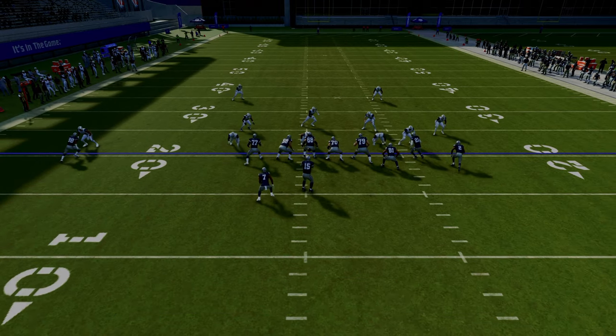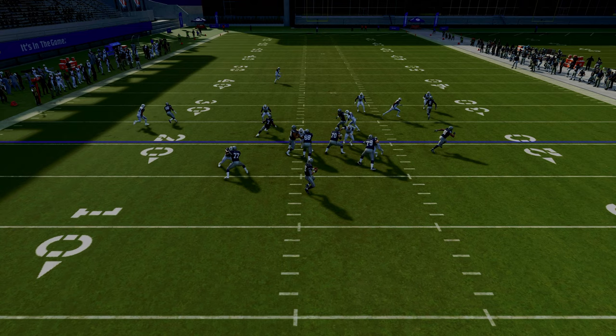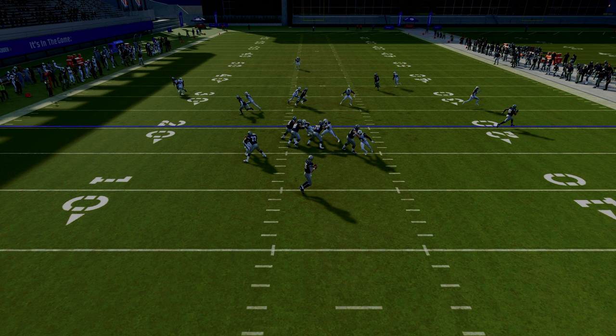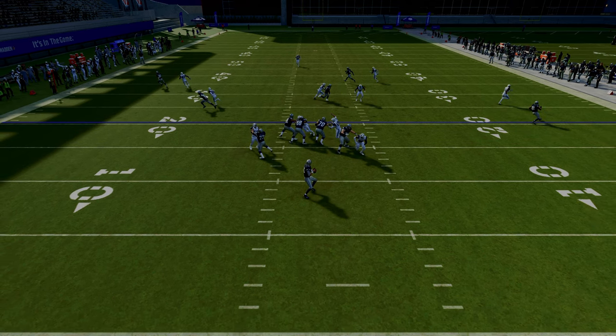The post route will destroy man coverage in the middle of the field. Looking at the read progressions: the first read I always look to is the tight end — I want to peek out there and see if I can throw that flat. In this example they have it manned up, so as I look over the middle I have a mesh concept — a high low in the middle of the field. The two drags over the middle are the low, and the post is the high. When the defender commits to the drag route, a window opens up in the middle of the field to hit the post.